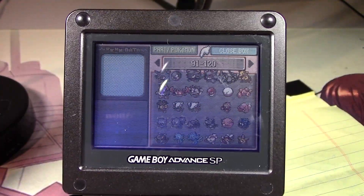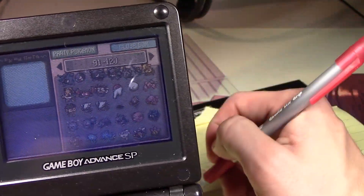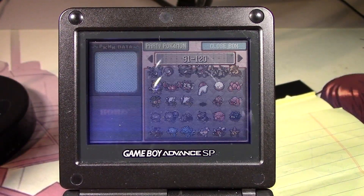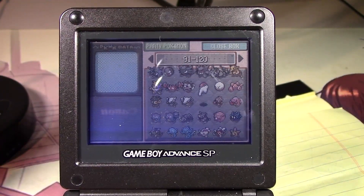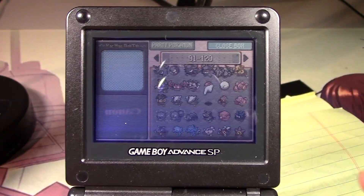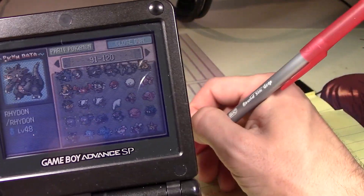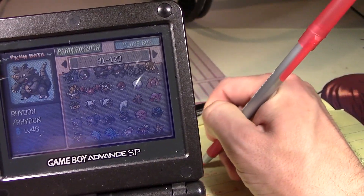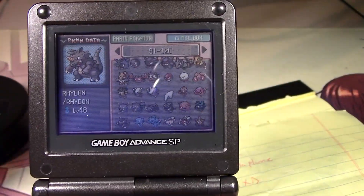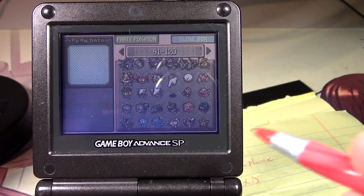This page I'm only missing Hitmonlee. I need Hitmonlee — and I already have one in XD. So I'm just gonna trade that over when I bring over Lugia and the other starters. I also think I want to EV train a Rhydon. Rhydon — this page looks good otherwise.